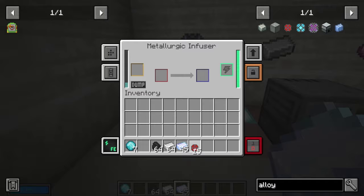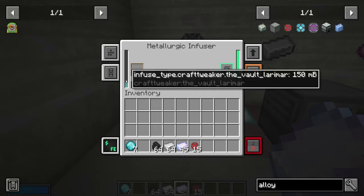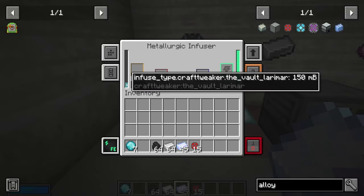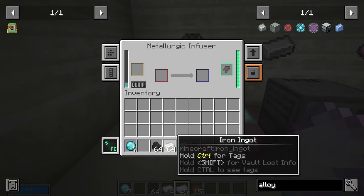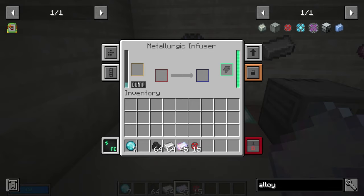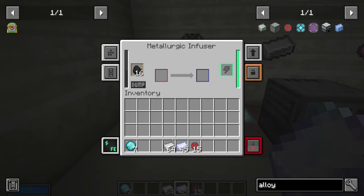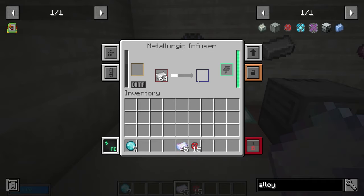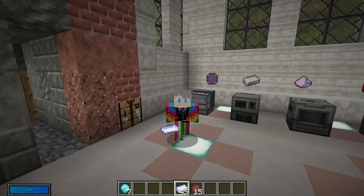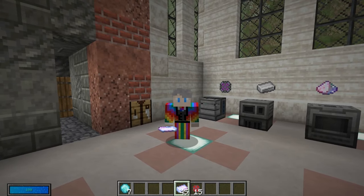Once you've finished making your alloys you might have excess catalyst, and there is no way to get that back. If you need to change to a different catalyst — for example coal to turn iron into steel — you'll need to dump out what's already in there because you can't mix catalysts. Steel is one of those basic ingredients needed for a lot of machines, so make sure you're checking the recipe for that.